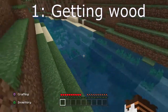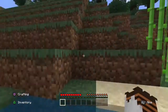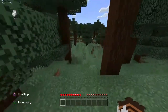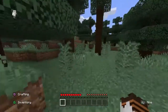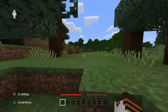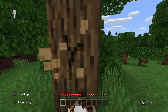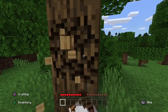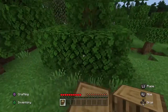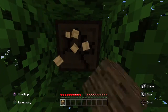Number 1: Getting wood. So many people make this mistake — as soon as they spawn, they start looking around, exploring their world, or even trying to find a village. This is literally one of the worst things that you can do. The first thing you should do as soon as you spawn is to find wood. Try to get at least 20 wood logs and convert them to planks. Do nothing else and no exploring.